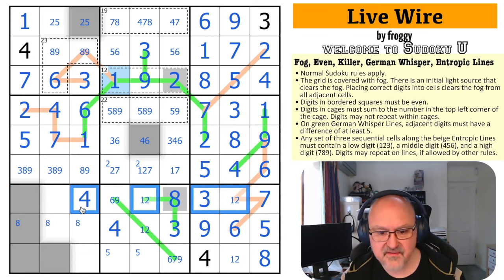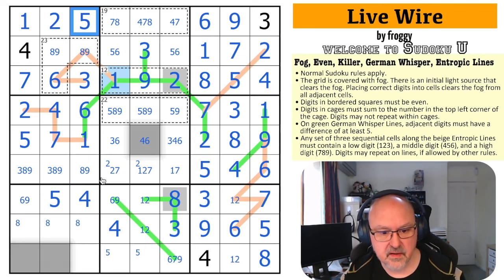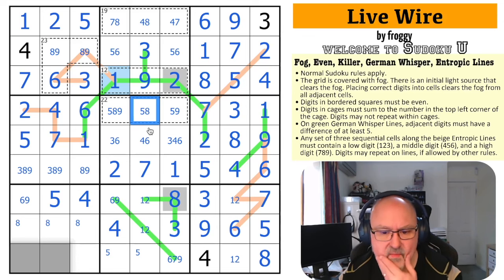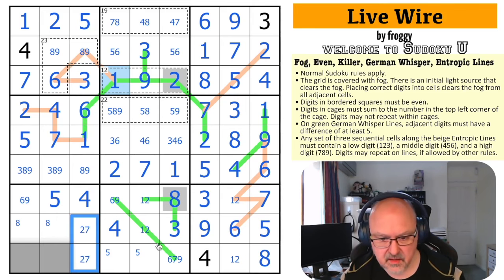There's now a triple in this row. The row has 1, 2, 3, 4, 5, 6, 7, 8, 9, so these remaining cells are 5, 6, and 9 — but I can't put a 5 there. This is a 6, 9 pair, and this becomes a 5. The 5 looks up making that the 2 and that the 5. The 1, 2 pair makes that the 7, which means that's the 2 and that's the 1. Taking 7 out. There's no 9 here. This is a 2, 7 pair.